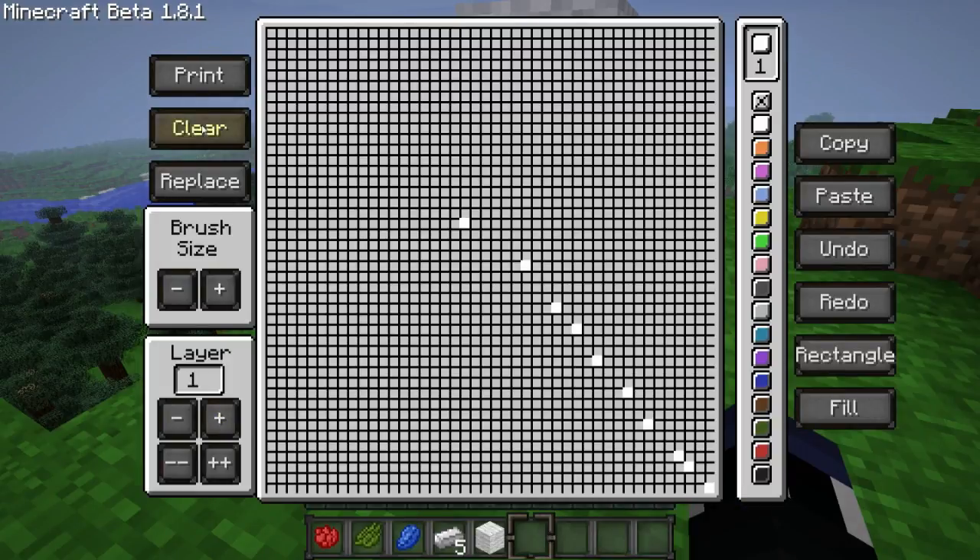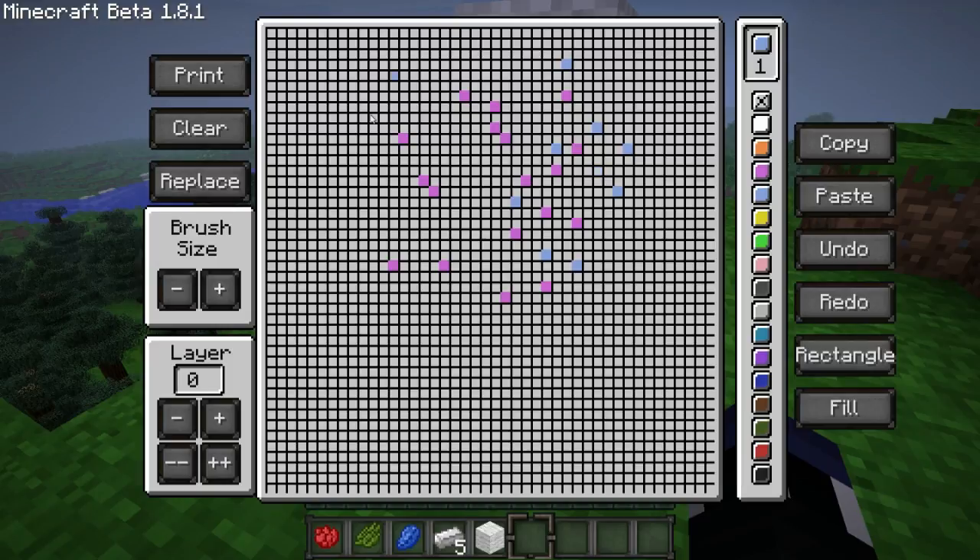So what these options on the right side do — they kind of do exactly what you would expect. I'll draw a giant random thing here and hit copy. What the copy feature does is it literally copies what you have on the board, including the transparent spaces as well. So if I hit paste, it will restore what I had at the time of copying and delete any new stuff drawn since then. That's pretty much what the copy and paste features do.